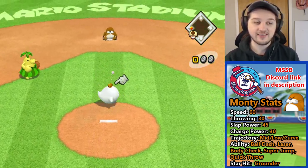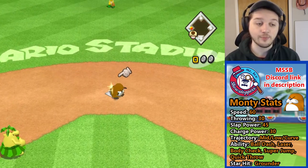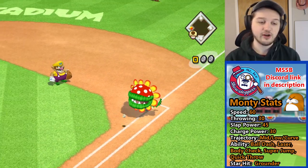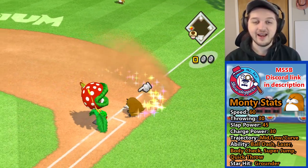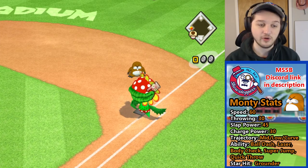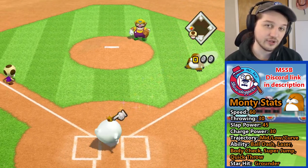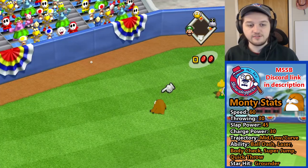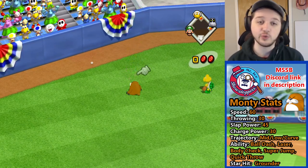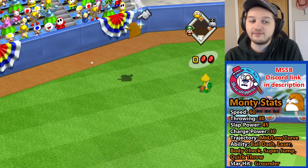Monty Mole does have the ability Quick Throw, which allows him to release the ball very quickly after he receives it. You can see he's basically just slapping it back at PD Piranha here while PD has to catch and release — this can be useful for turning double plays. Don't forget that he also has the ability Laser. Laser is an ability that means your power is boosted when throwing home, so by giving Monty Laser, when there's a runner running home he's able to make plays that no other character would be able to make.